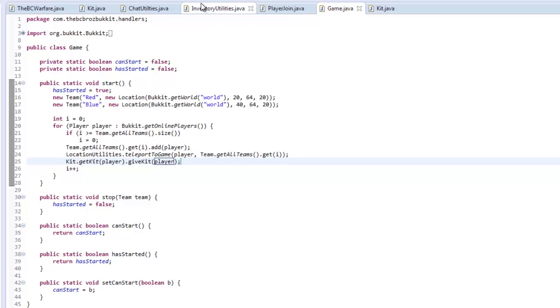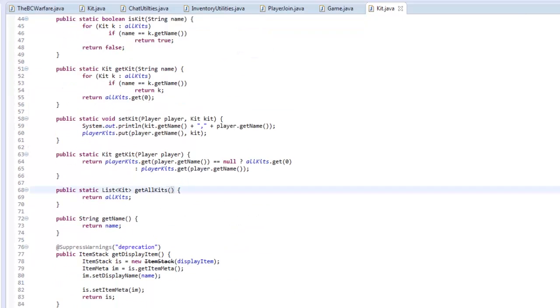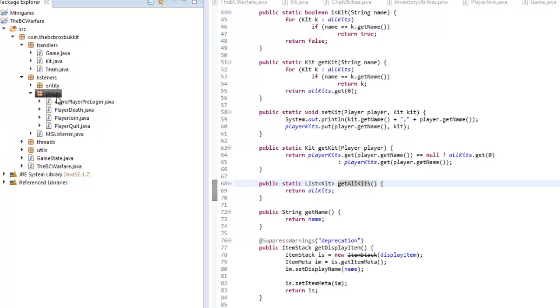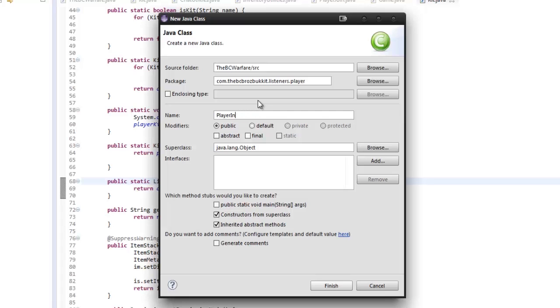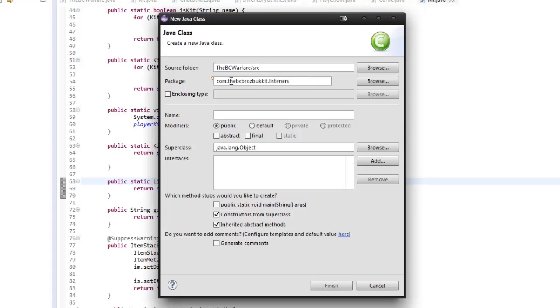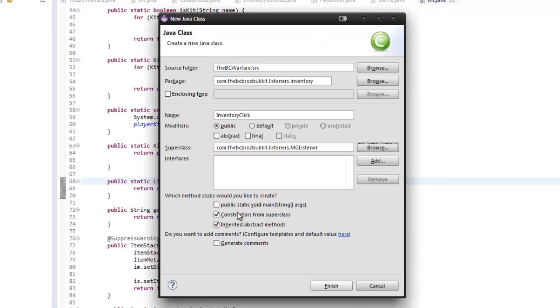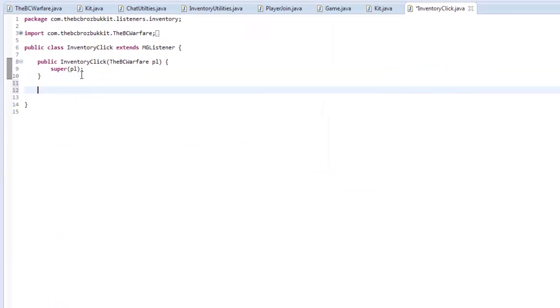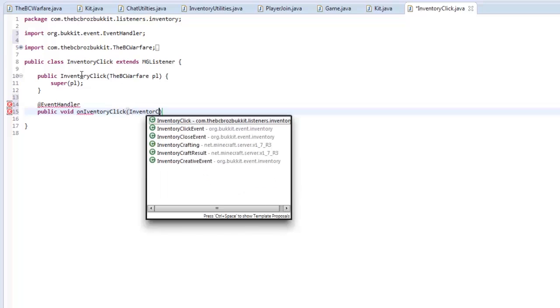What we need to do now is make players able to select their kit. So we need to make a new listener in our player package — a new class in the package com.[yourname].bucket.listeners.inventory. We're going to call this class InventoryClick. The super class is going to be MGListener and we'll auto-construct from the super class.